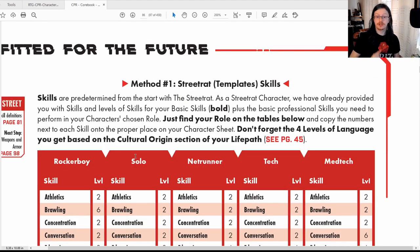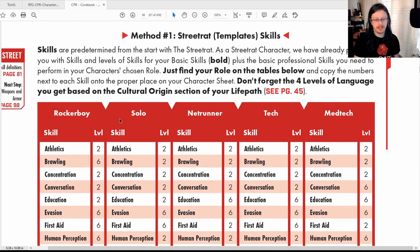You also get four points in the language related to your cultural background. Since I picked Spanish as my additional language earlier, I automatically get four free points into that from my background.